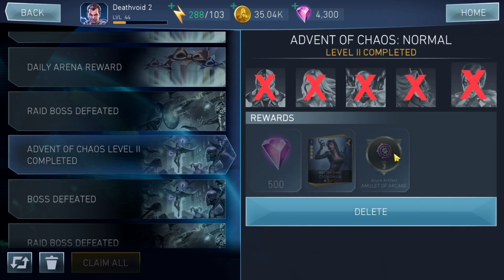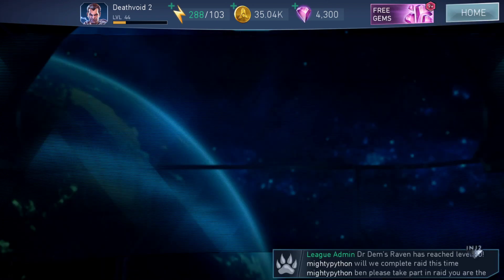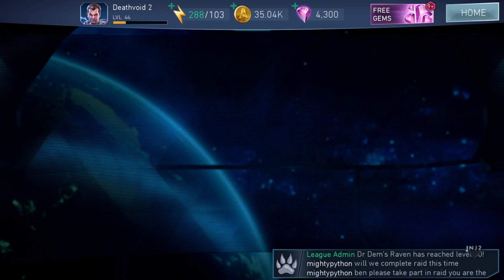For Advent of Chaos level two I received 500 gems, Master Thief Catwoman, and the Azure Artifact Amulet of Arcane — those were the boss rewards for normal mode level two. 500 gems is a lot, and while normal mode gives you weaker characters, the gem rewards make up for it. It can feel bad spending four or five pips to defeat a boss and get a weak character, but in normal mode you also get 500 gems and that number increases as the tier goes up.